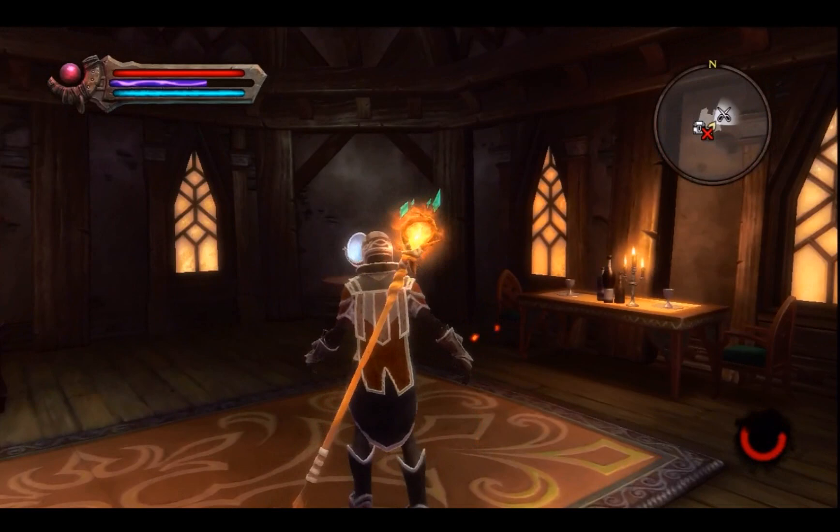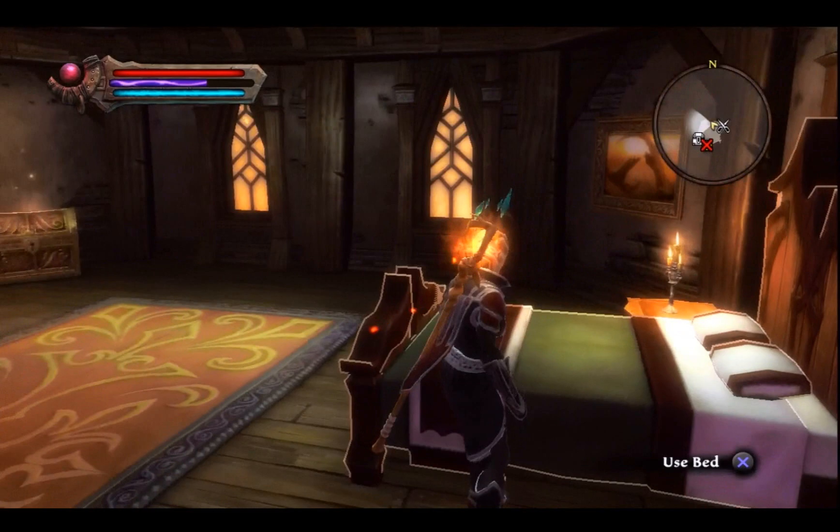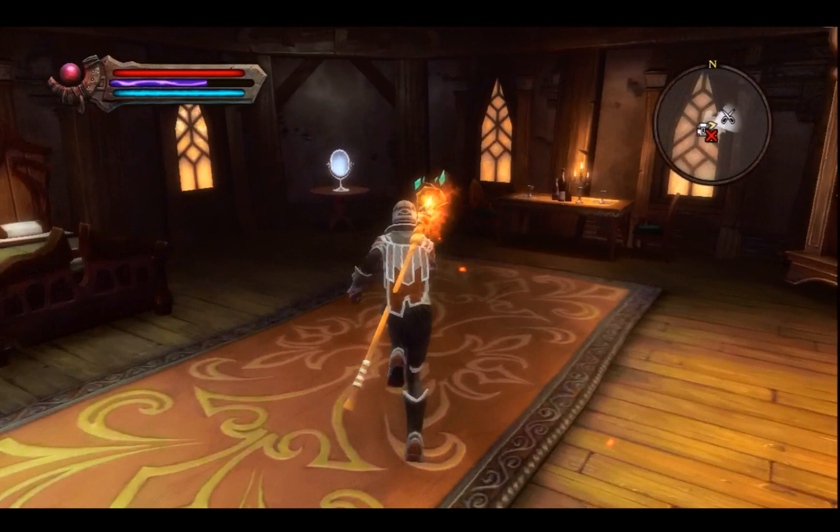Once you get in here, you get access — this is your house. It's kind of small, not real big. You have a bed just like in Skyrim and you can rest. You have a stash where you can store all your stuff, also just like Skyrim. But unlike Skyrim, you do have access to a customized appearance mirror.